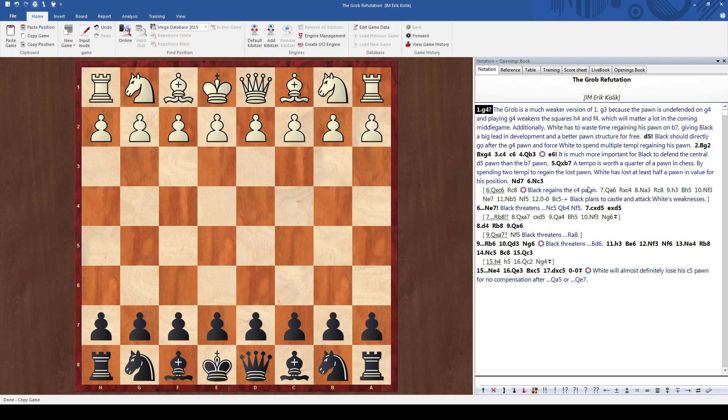This is International Master Erik Kislik and today I'll be talking about the GROB. The GROB is a dubious opening for white, and I'll be explaining why.